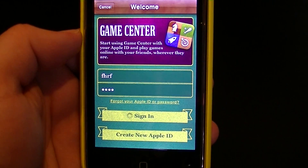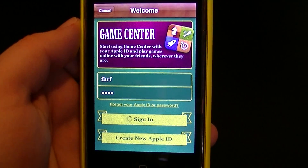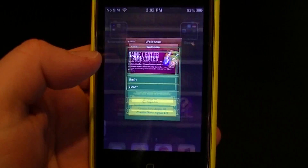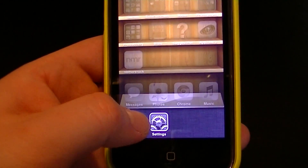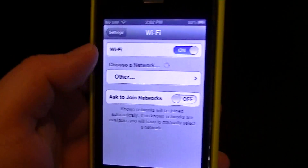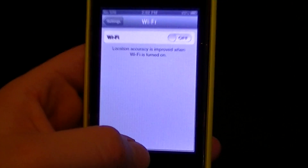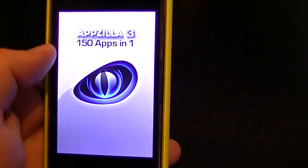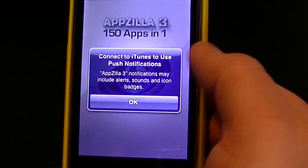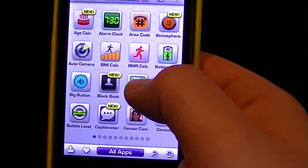You're stuck on that screen. This may happen for you when you have games with Game Center — don't let it happen. Here's the real fix: go to Settings, turn off your internet, then go back into the game where it would normally enable Game Center.